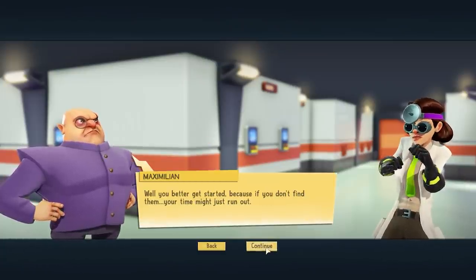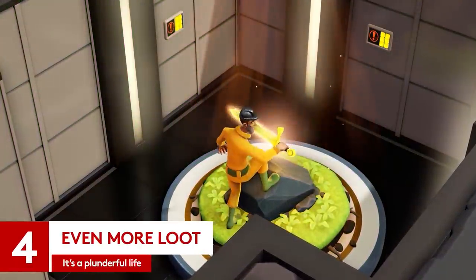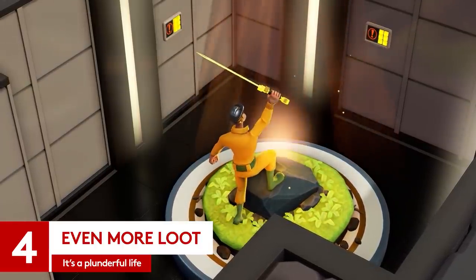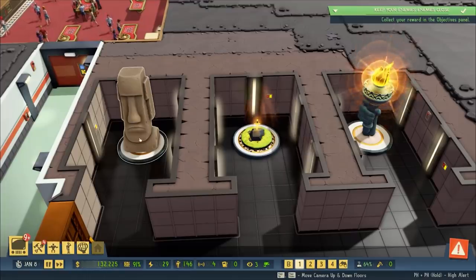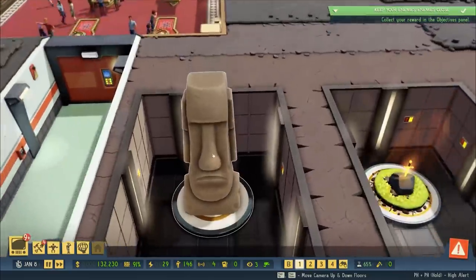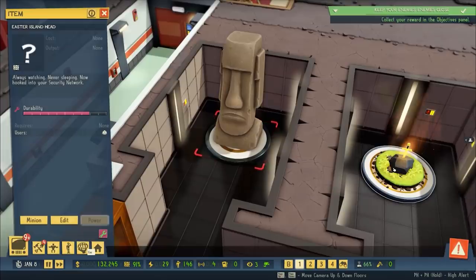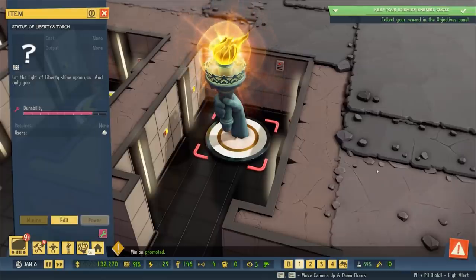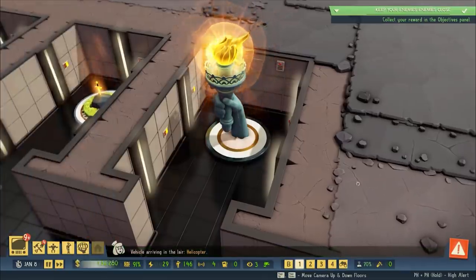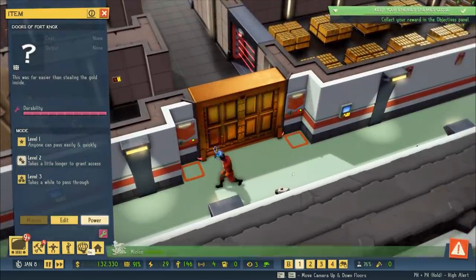Well, you better get started, because if you don't find them, your time might just run out. So far, we've really just scratched the surface with a few loot items available in the early game and what they do, but there's a lot more out there. Later on, you can secure such wonders as this Easter Island hedge, which actually works as a surprisingly effective security camera, if a bit on the large side and it chases me around in my nightmares. Then there's Lady Liberty's lantern which, and I quote, 'lets the light of liberty shine on you, and only you' — cryptic. Then there's the golden doors of Fort Knox, the most impenetrable place on the planet, until your workforce turned up and did a legger with the entrance.